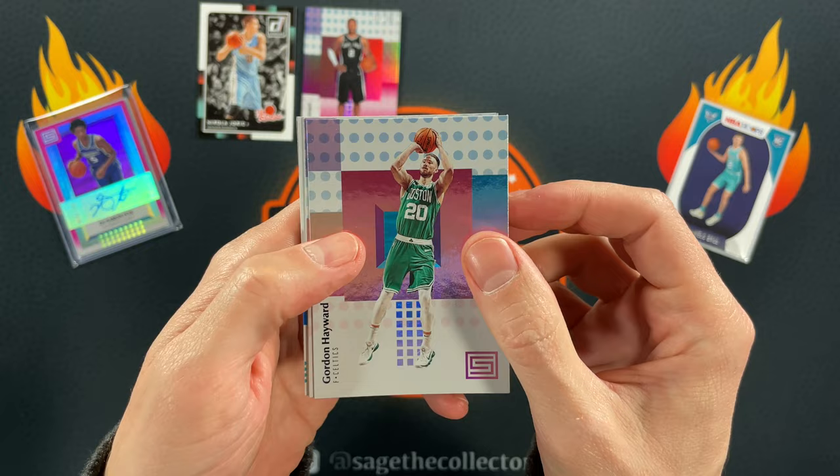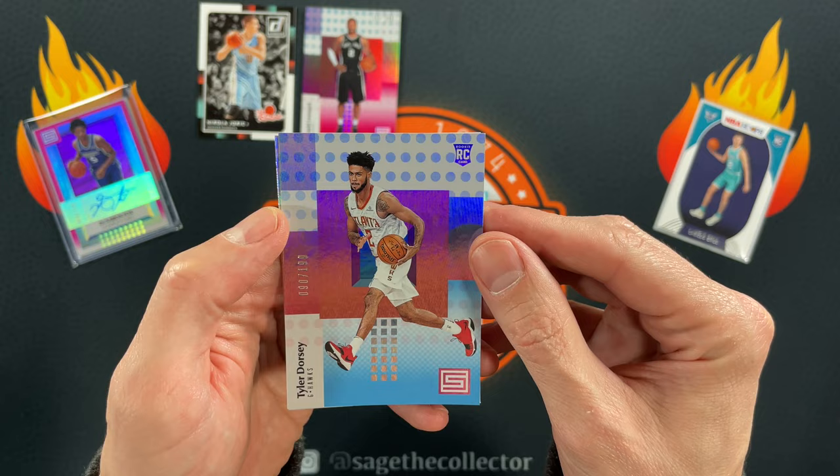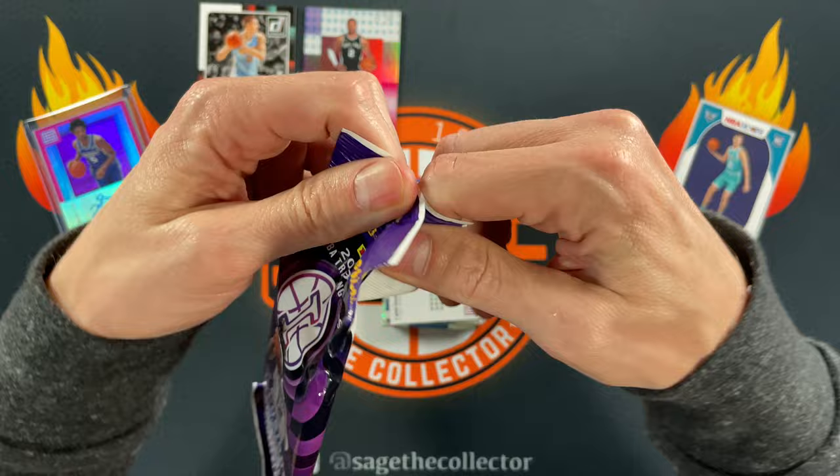Got Gordon Hayward, Danilo Gallinari, DeAndre Jordan, and a rookie of Jonathan Isaac — that's not terrible. Our numbered card is Tyler Dorsey out of 199, and a Caleb Swanigan rookie. Besides the Kawhi numbered, not a whole lot there.